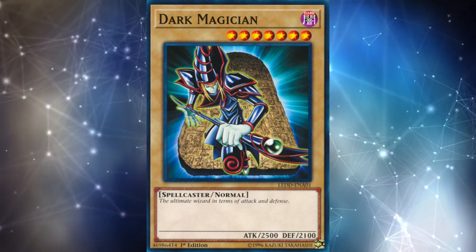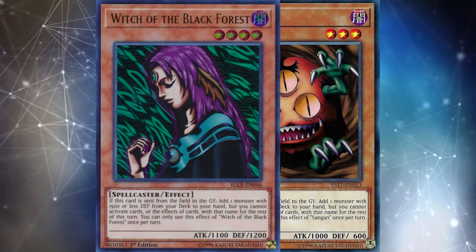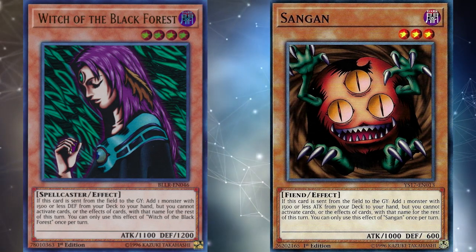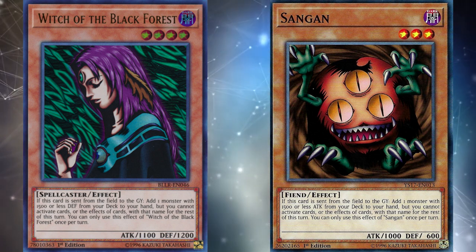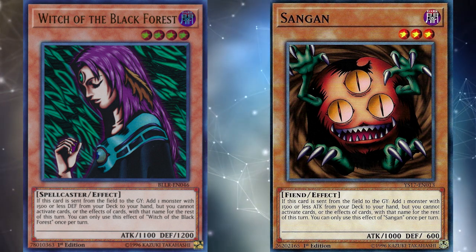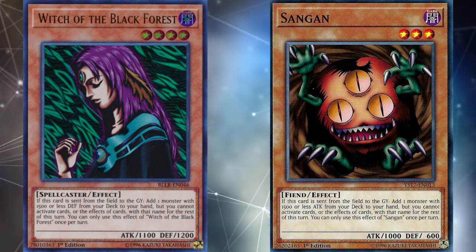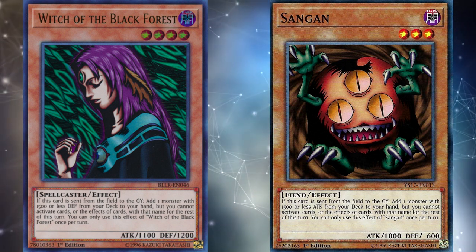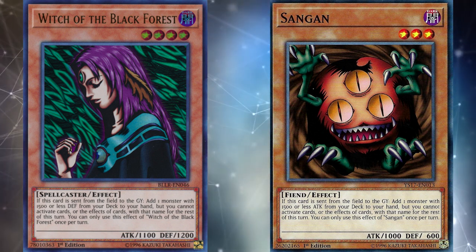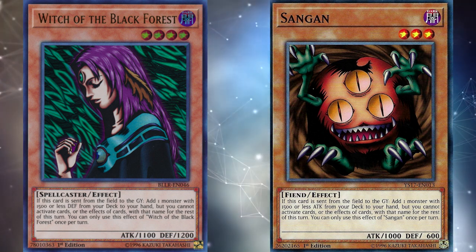Two cards Yugi played that were very important in old school Yu-Gi-Oh and even as recently as 2012 were Witch of the Black Forest and Sangan — both of which can be combined into the joke fusion monster Sandwich. These cards search monsters with less than 1500 defense (Witch) or less than 1500 attack (Sangan). Both have been on and off the ban list; currently off, but with nerfed effects — you can't use the card you add to your hand for the rest of the turn. Sangan still sees occasional play in Altergeist decks and a couple other strategies.